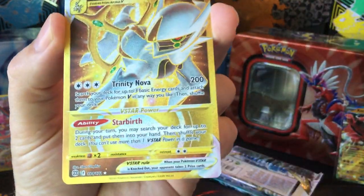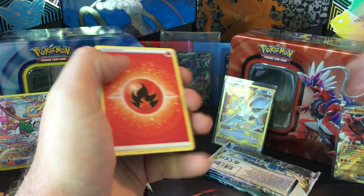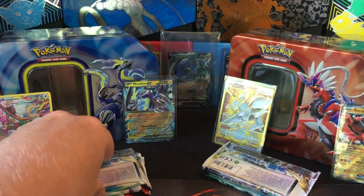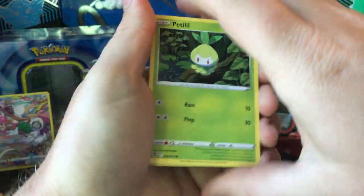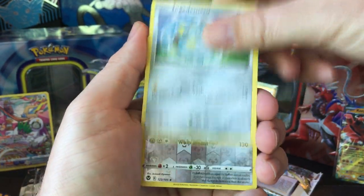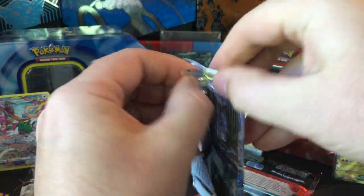That looks really good condition-wise. Alright, so Koraidon taking a little bit of a lead. Silver Tempest opened really weird — how you gonna suitcase Smeargle? I realize I might be saying 'suitcase' wrong but that's how I'm saying it, so I guess I'll have to stick with it. Great artist though.